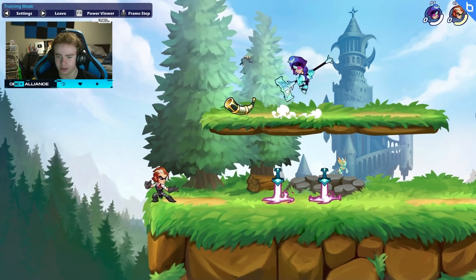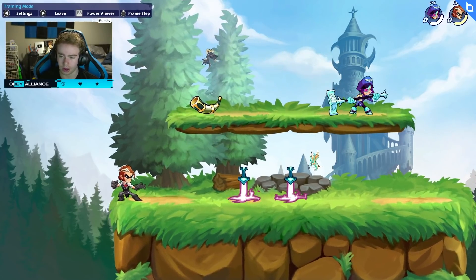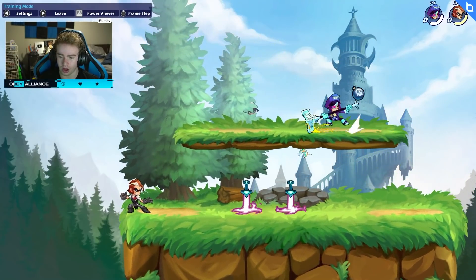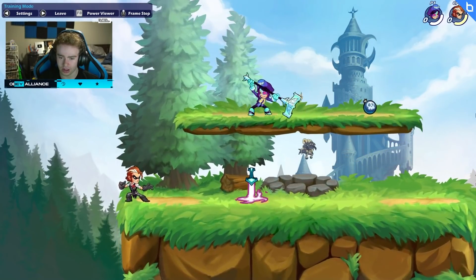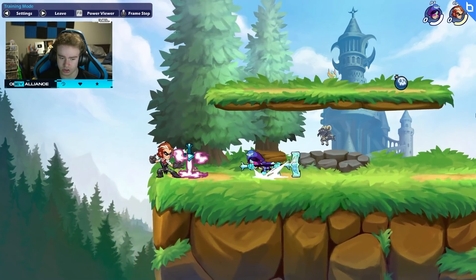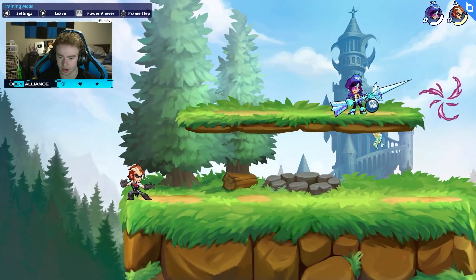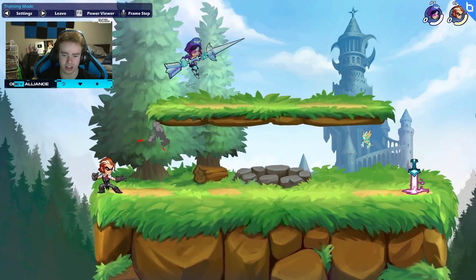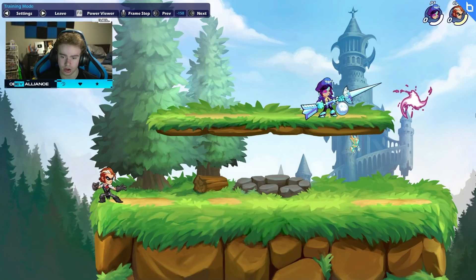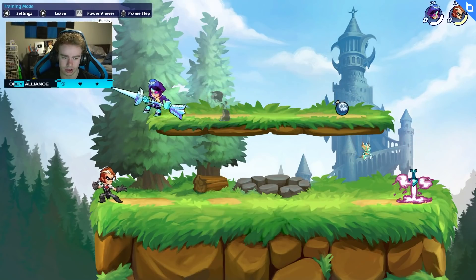And then I entered the ground pound. You can do this with all aerials. So you backdash and then you input it. If I hold up fast enough, I can do a downer by staying on the stage. You can also do it with all attacks. Did you see I just did it with Sarah right there? You can do it with all aerials and you can stay on the stage with all of them. Kind of crazy.